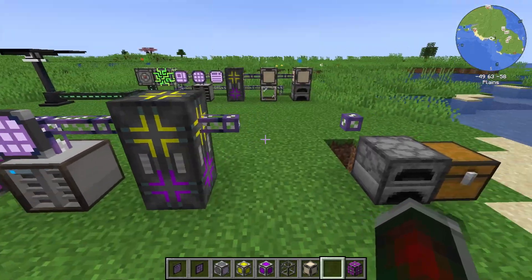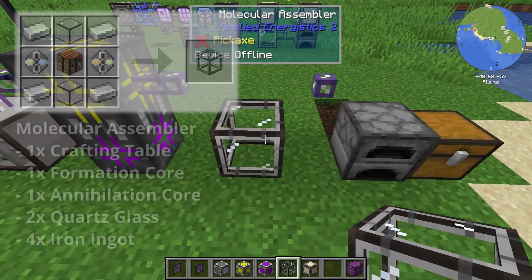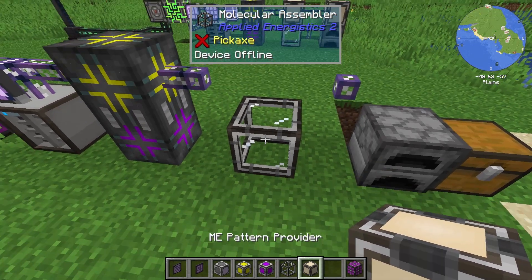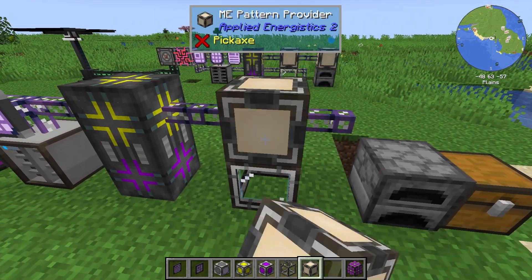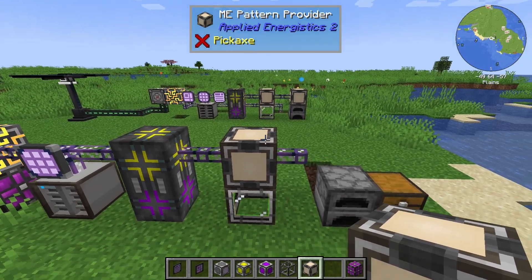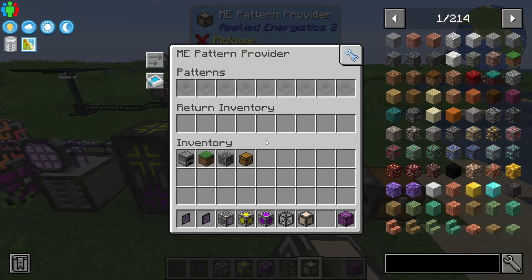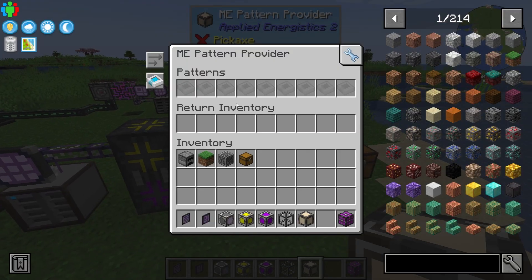This here is your crafting CPU. Now, if you want to make this craft something, you will need a molecular assembler. This basically works as an automatic crafting table. Above that, you will want an ME pattern provider. This is one of the only differences between the old version of AE2 and the new one. Back in the day, you used an ME interface — now it's an ME pattern provider. It provides the patterns to be crafted.